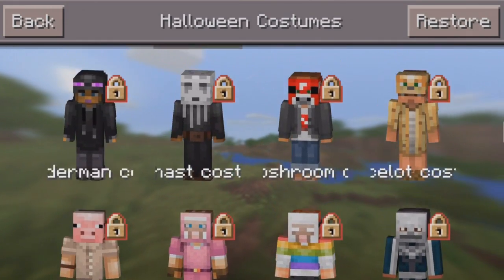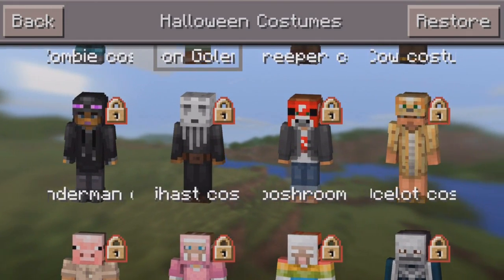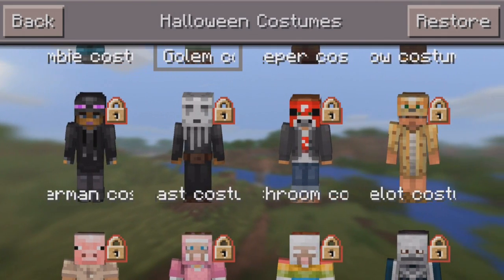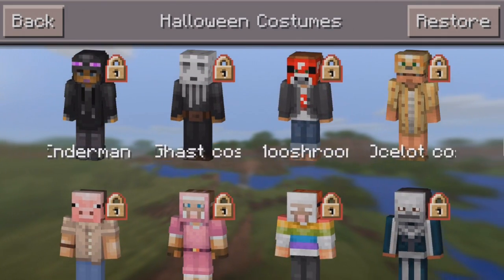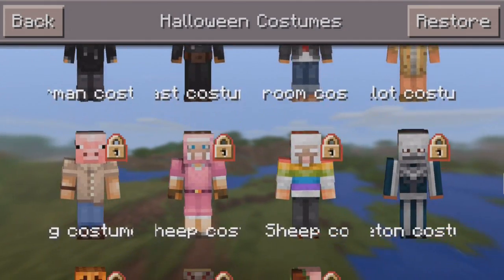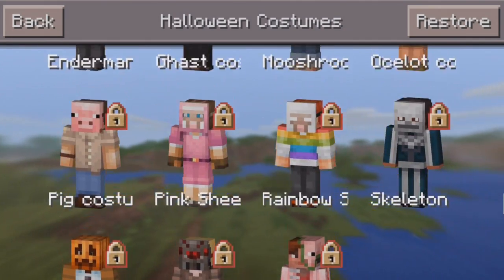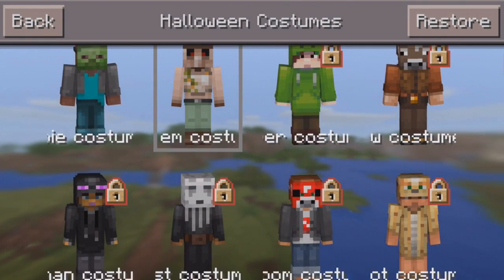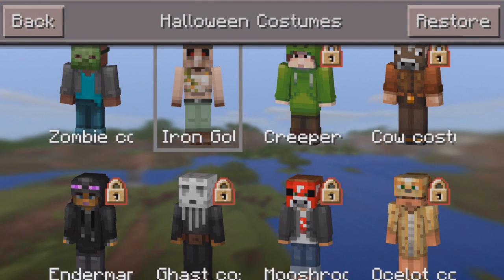There's also a snow golem, a spider costume, and a zombie pigman. Personally I think these are really cool and I'd love to see some of these come to Minecraft Xbox and Minecraft PlayStation. I like the ocelot one — it's really cool. Let me know in the comments which skin is the best and whether you're going to be getting this pack or not.